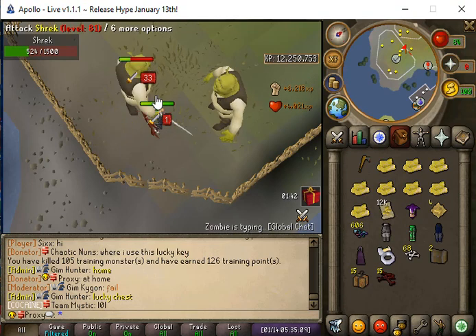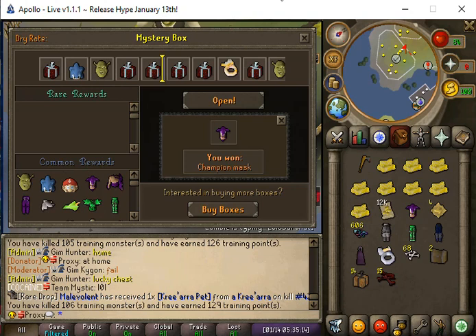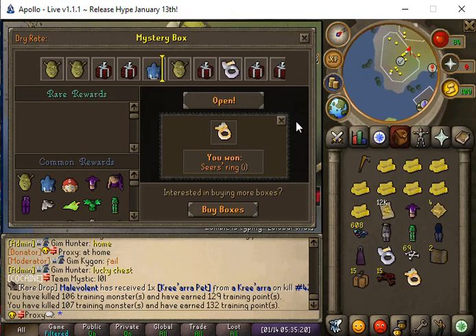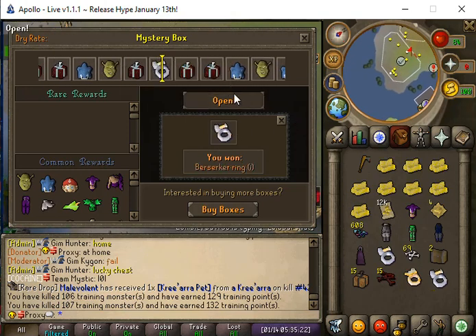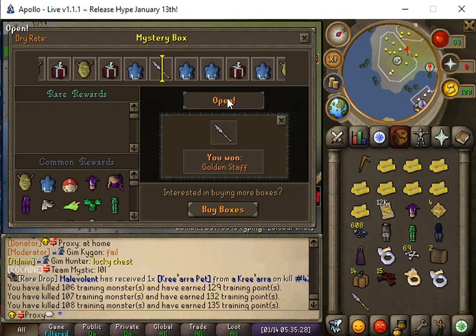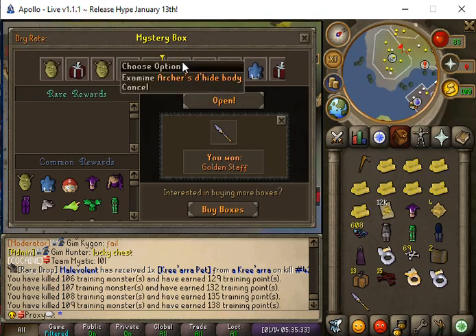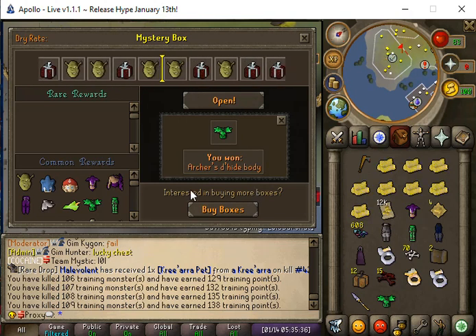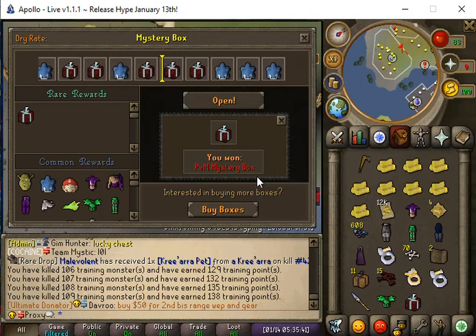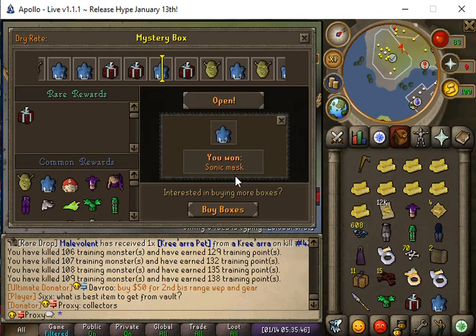We're going to open some beginner mystery boxes and see if we can get anything to forge. We get a Sears ring eye, a B-ring eye, a golden staff. We're also stacking up a lot of training points from slayer. We get an archer's dehyde body and a PVM mystery box.